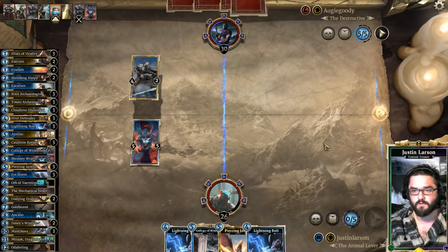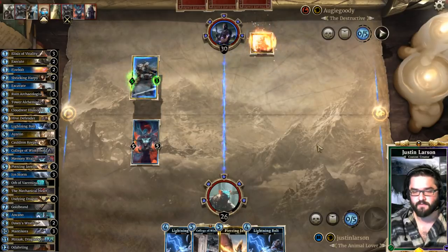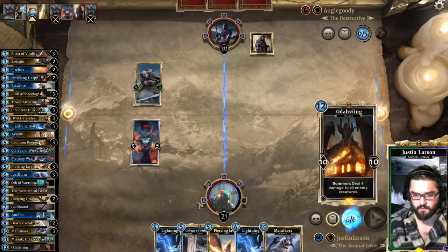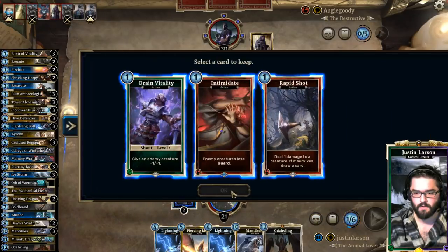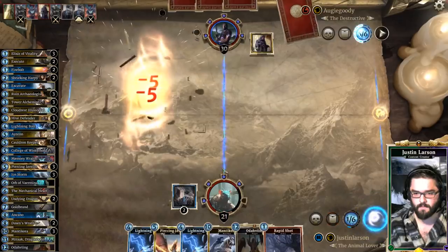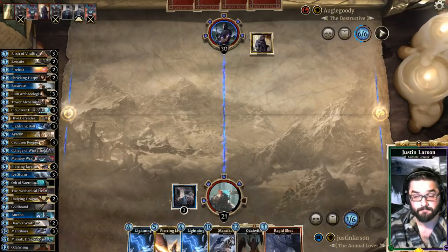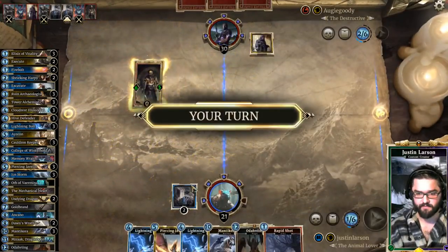Let's see what his move is. Divine Fervor, then face — okay, now I can College of Winterhold without shame. Rapid Shot, shot and swing. So what are we afraid of? I like our odds. Tear's pretty good against this, everything's pretty good against this. Divine Fervor — I can Rapid Shot Lightning Bolt, which I think is better than using Piercing Javelin.